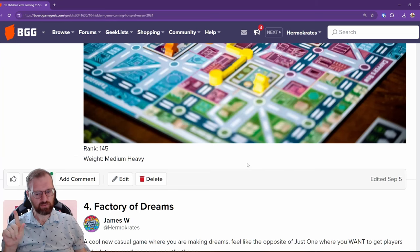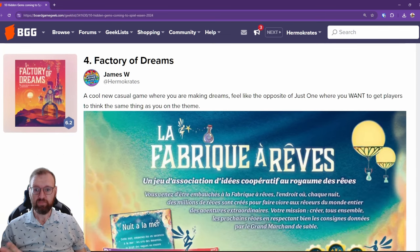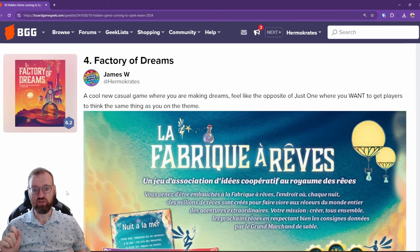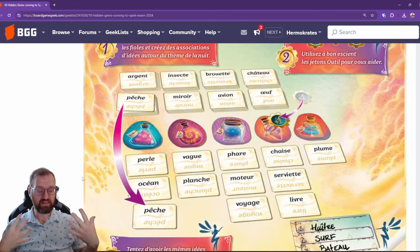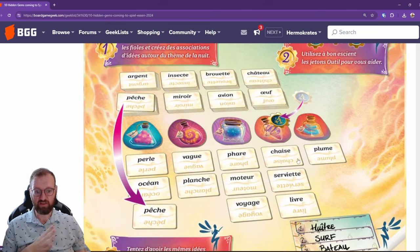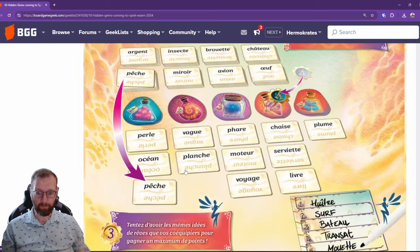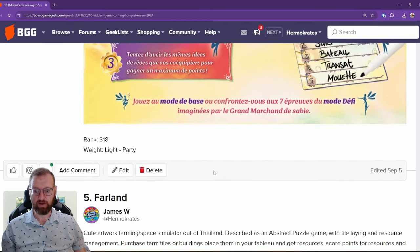Now let's get into the really fine-grained ones. Here is Factory of Dreams. This is kind of like the Just One party game, however it's the opposite — instead of erasing what you shared, you actually want to share the words you've got to make this collective dreamscape. If you're a party game fan this is definitely for you. That's rank 318 and it's a light party weight game.